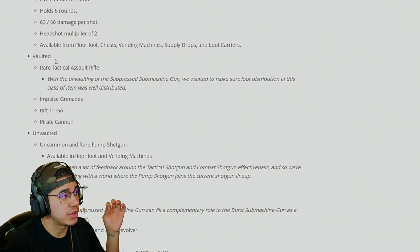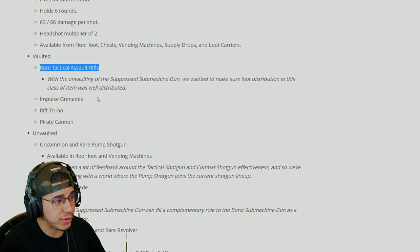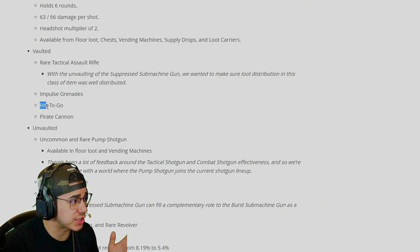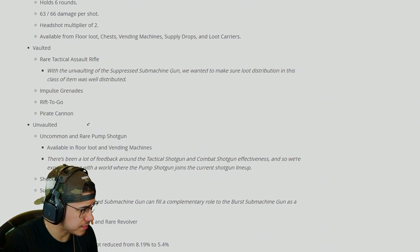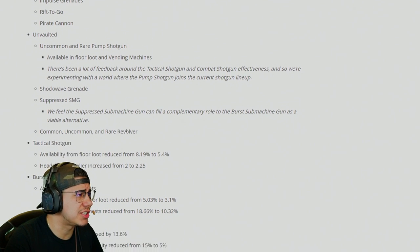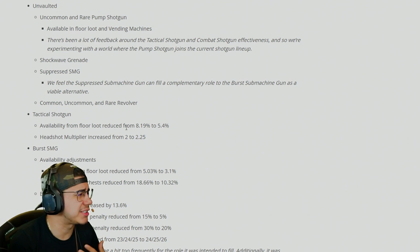What has been vaulted in the game? The rare tactical assault rifle was put away. Impulse grenades have been taken out. Rift to go — removed. The pirate cannon also taken out of the game. The pirate cannon is a good addition to be vaulted since we know it's been buggy for quite some time.